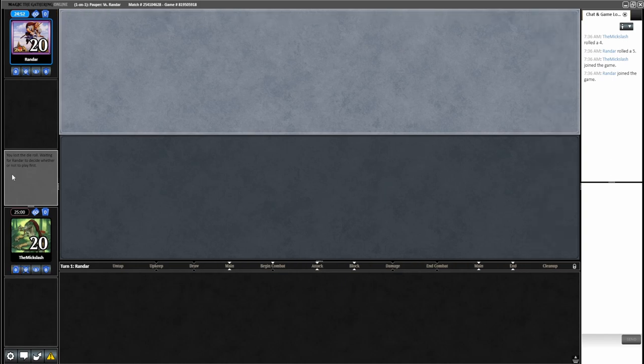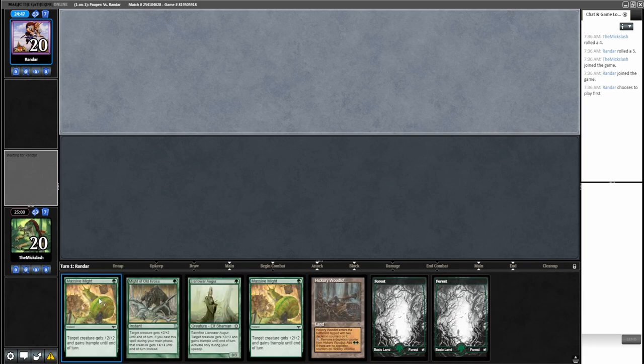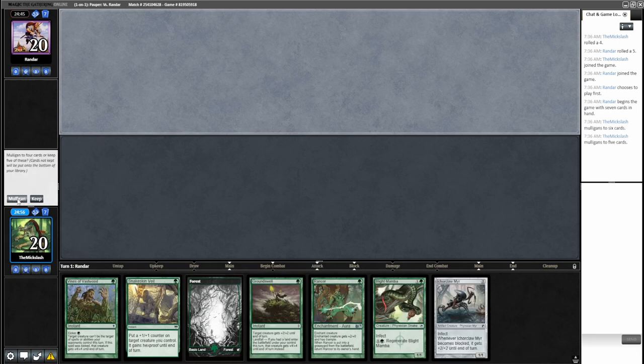Unfortunately we're not on the play, which is kind of what you want with this deck. We mulligan — no infect cards in hand. We have infectors but no second land, which is where it gets iffy.